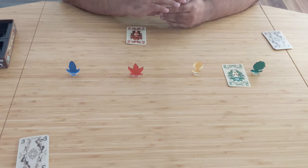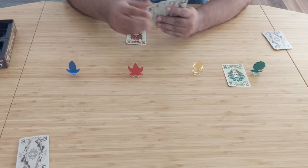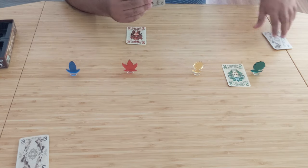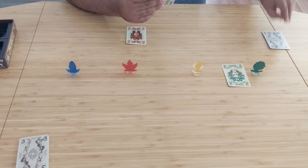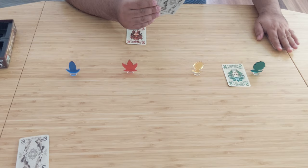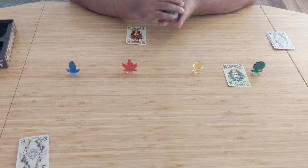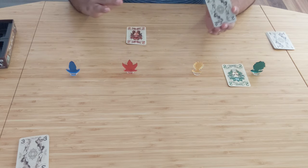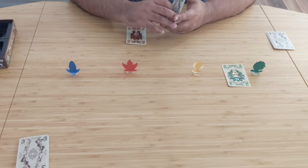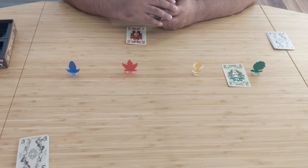This will make more sense once we look at an end-game situation. After playing your cards, you draw back two cards. This continues until you run out of cards in your deck, at which point you keep giving out cards from your hand until you run out of those too. Once all cards are exhausted, the game ends and scoring takes place.